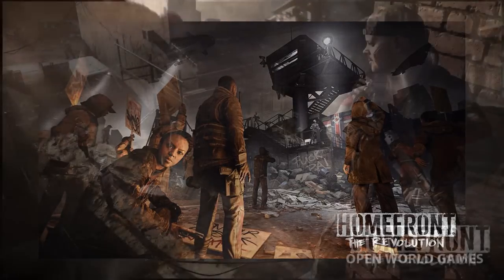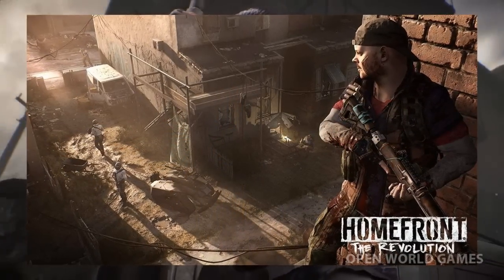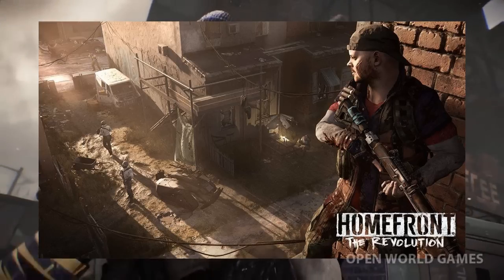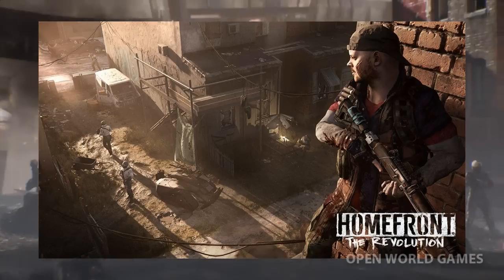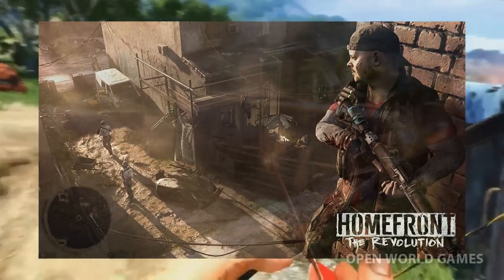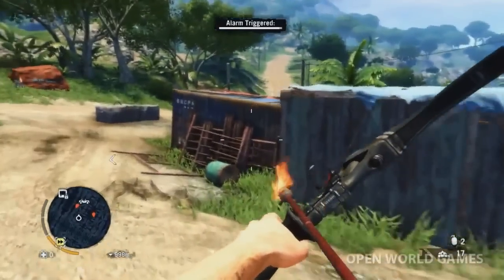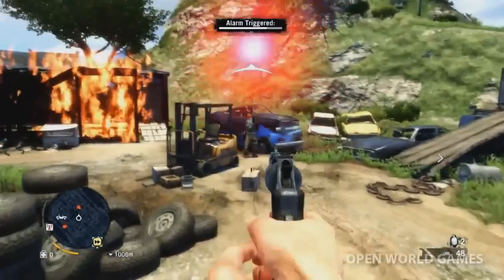Here we have what appears to be a rebel fighter looking outward to enemy patrols. What's interesting about this screenshot is his weapon is pretty makeshift. You will be able to craft items in this game — that's another element they are adding to Homefront. The comparison can be drawn to Far Cry 3, which had crafting systems, and I would also compare it to Rage in that way. I don't know how extensive the crafting system will be, but we will be finding out soon enough.